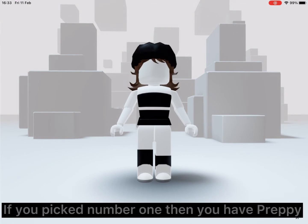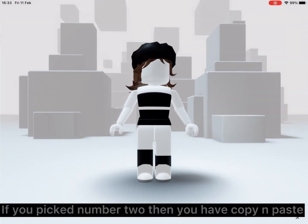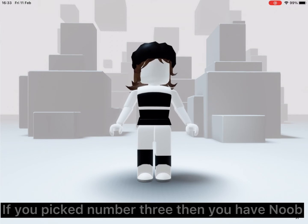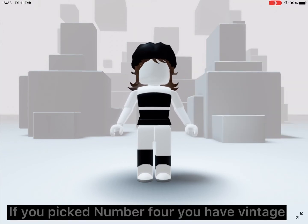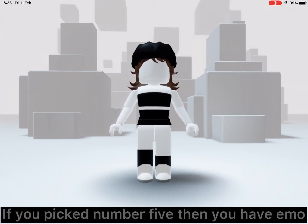Ready! If you picked number one, then you have crappy. If you picked number two, then you have copy and paste. If you picked number three, then you have noob. If you picked number four, you have vintage. If you picked number five, then you have emo.